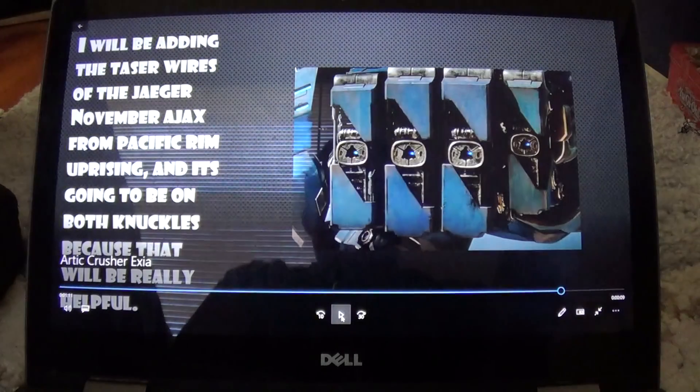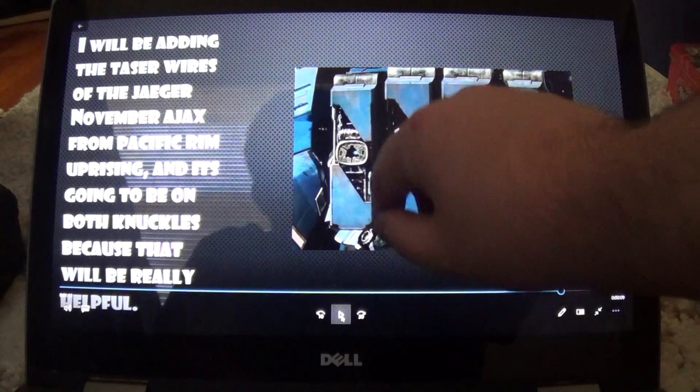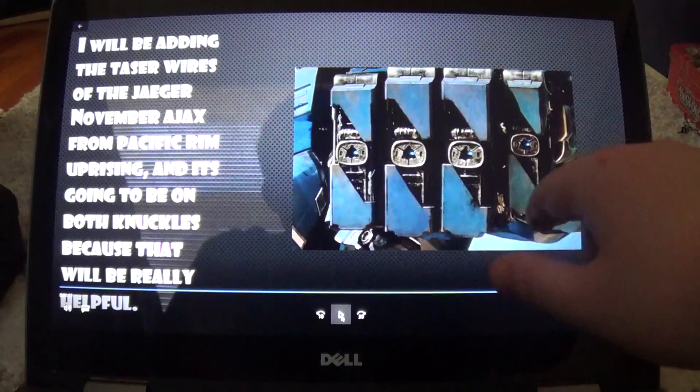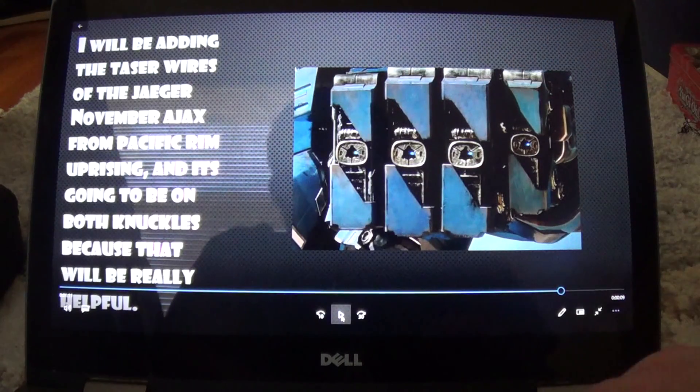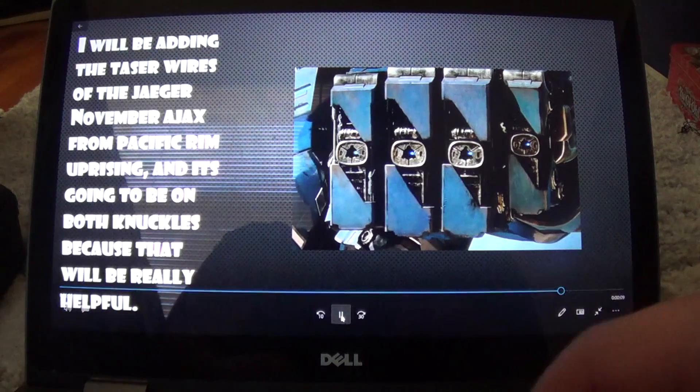I'm also going to be adding in the taser line wires from the Jaeger November Ajax from Pacific Rim Uprising — which is a really good movie. The knuckles open to show where the taser lines are, so they'll be on both knuckles. The taser wires are also going to be added to all the previous armors I've made, like the Starlight Amazing Exia.